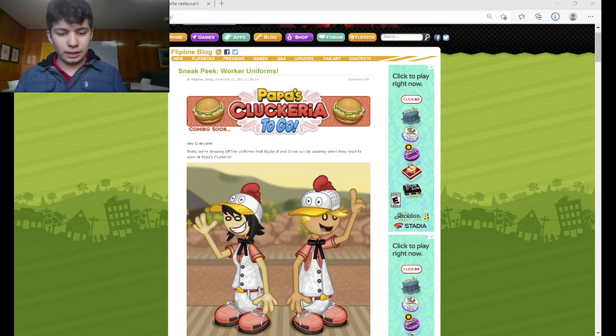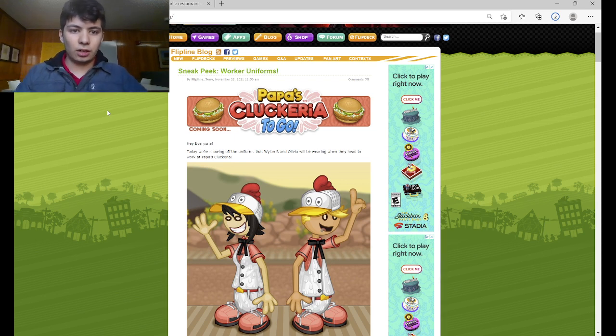Hey guys! Another week, another Cluckery sneak peek. And this week's sneak peek is all about the worker uniform, so we get to see these uniforms on the actual workers. Let's take a look.